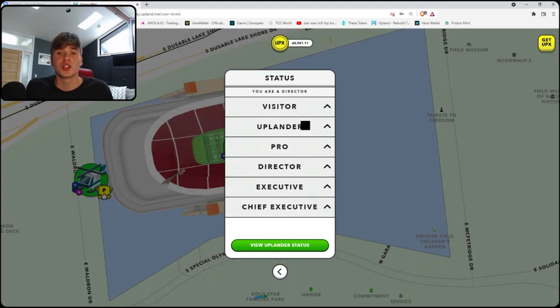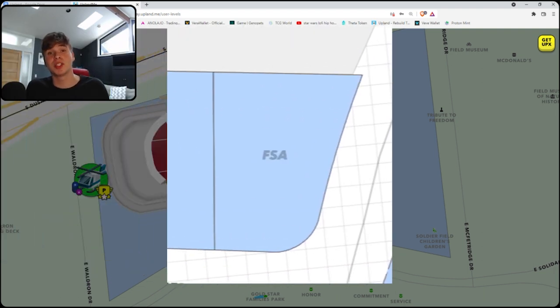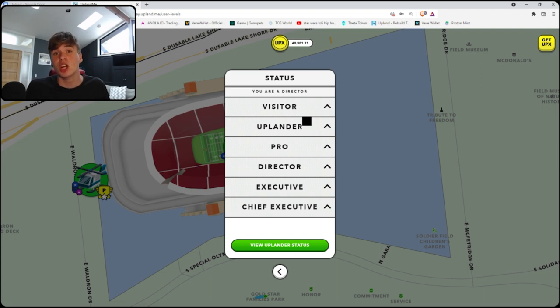Each status comes with certain perks. Visitors put no money in the game. Uplanders put money in the game but it's under a hundred dollars, and with the Uplander status you can actually buy Fair Start Act properties. These properties are only purchasable by people with the Uplander status. So I recommend if you're going to get into the game, put less than a hundred dollars in, buy a Fair Start Act property — they're like two to eight dollars — and then if you want to put more money in, do that.